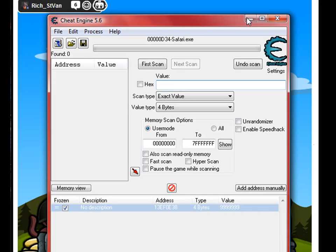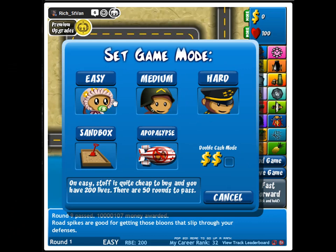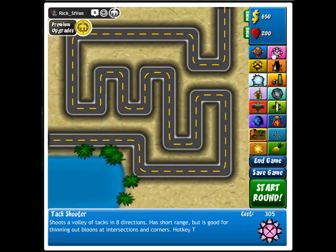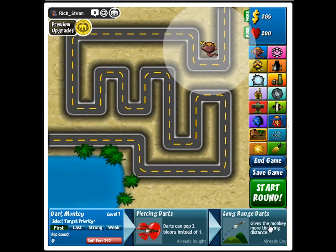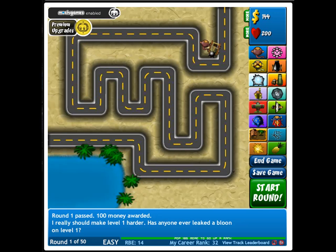Alright, press New Game. Go to any map and any difficulty, but I like to go to Easy because the banana farm is much cheaper. Just buy something that will kill them fast and cheap. I'm going to pause it and wait until I get enough money to buy the banana farm.